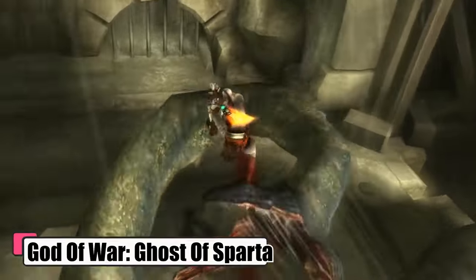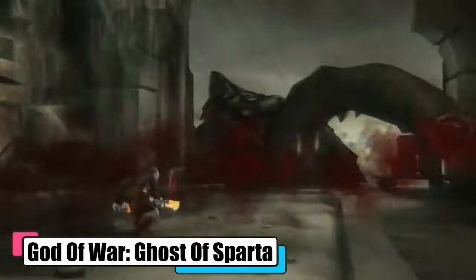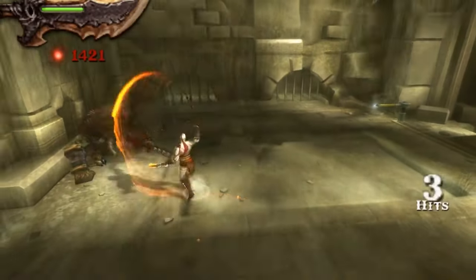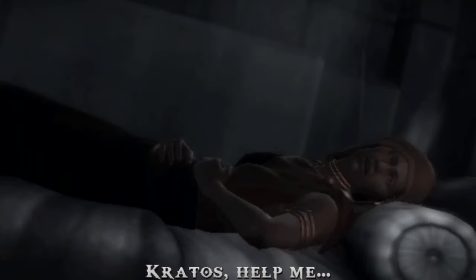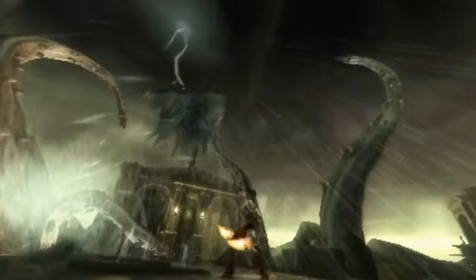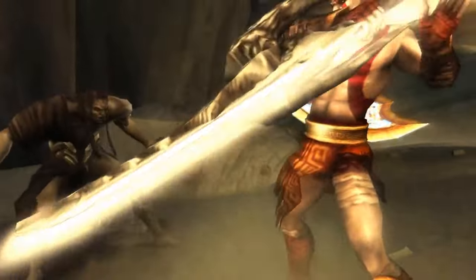God of War: Ghost of Sparta takes you deep into the tortured soul of Kratos, the God of War. Haunted by his past, Kratos sets off on a quest to uncover his origins. In Atlantis, he learns his brother Deimos is alive and imprisoned. This revelation sets him on a path to the Domain of Death for a brotherly rescue mission. Along the way, he encounters mythical beasts and gods, culminating in a fierce showdown with the God of Death, Thanatos.